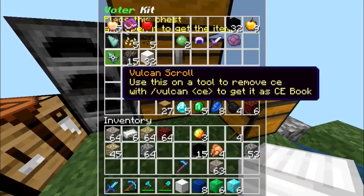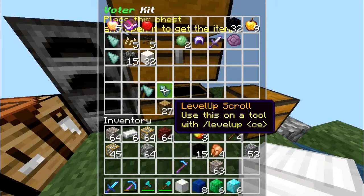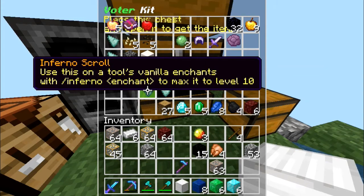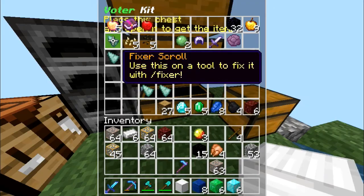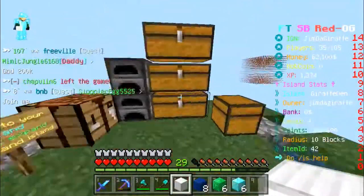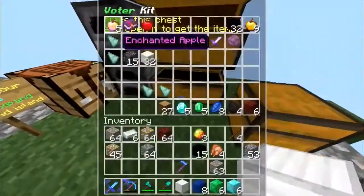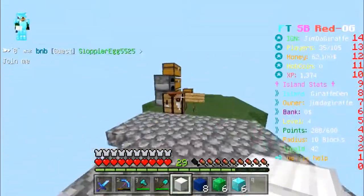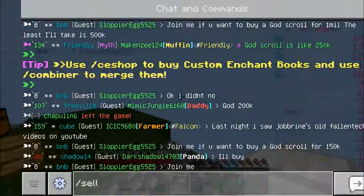You can sell these scrolls — especially the Inferno and God ones — for so much money. Those are really, really good scrolls to sell if you really need money. This can easily sell for like 80k per; at least that was the deal I had when I was selling. The price might have gone down, but still, those are worth selling.